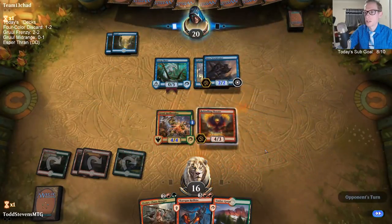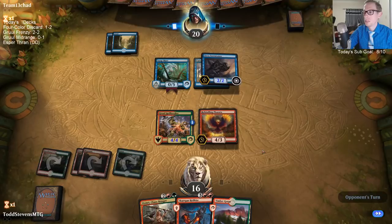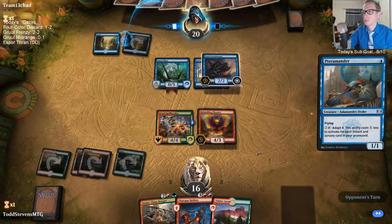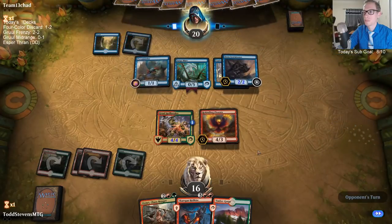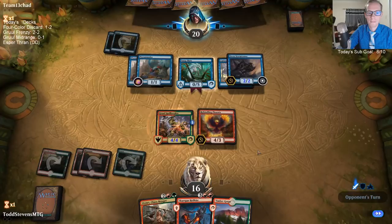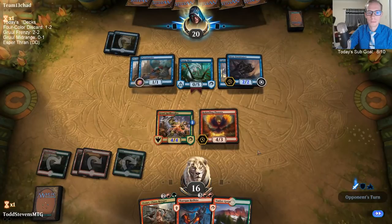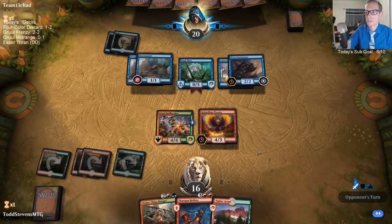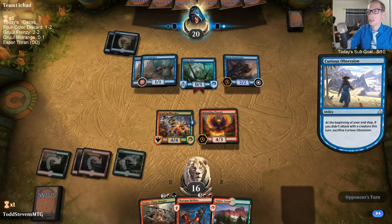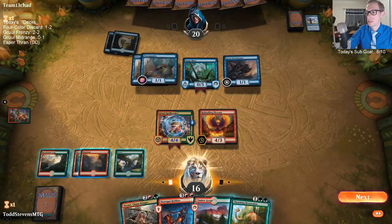Stormtamer is an annoying card that I can't get through with Spellbreaker, but thankfully we have Rekindling Phoenix, which is a perfect card to play here and block this Stormtamer.